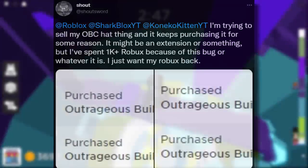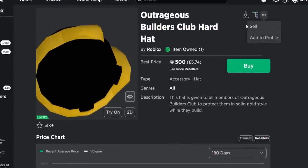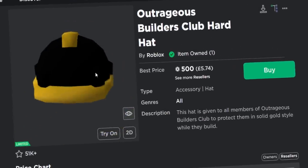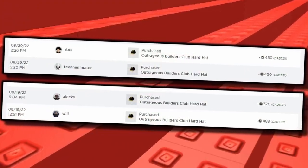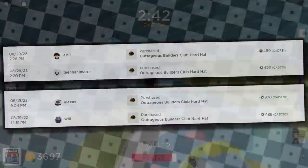He said it might be an extension or something, but he spent over 1,000 Robux because of this bug and just wants his Robux back. So basically, when he went to sell the Outrageous Builders Club hard hat, instead of selling it, it would automatically buy a new one. He lost quite a lot of Robux just by trying to sell his item — that must be so frustrating, especially because he didn't want more of them.